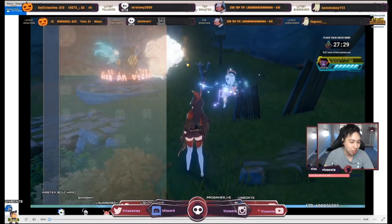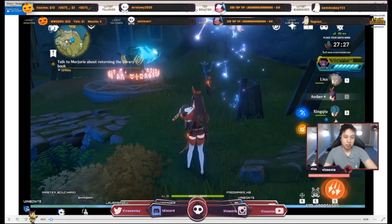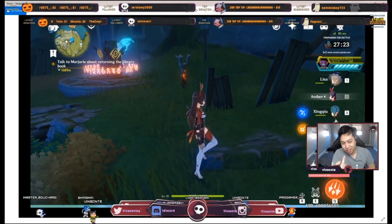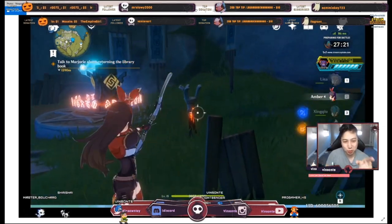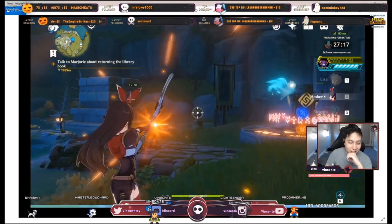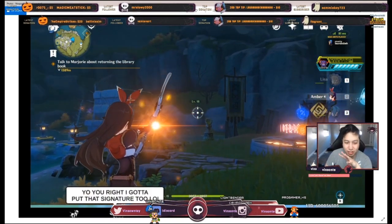Once you get to that location, you'll notice there'll be an earth shrine that's kind of locked. That's your goal — to unlock it. To do that, you have to hit these torches, and hitting them will light them up. There are four of them total around the area.